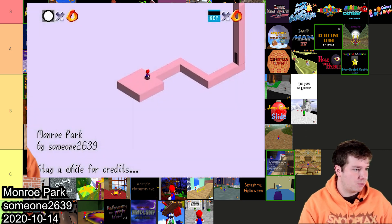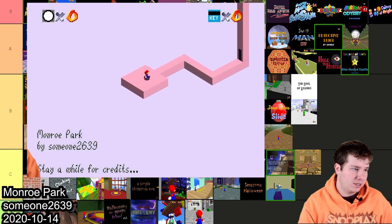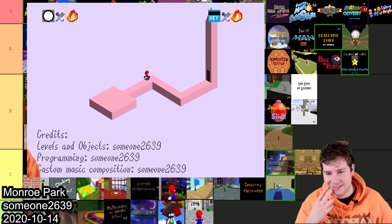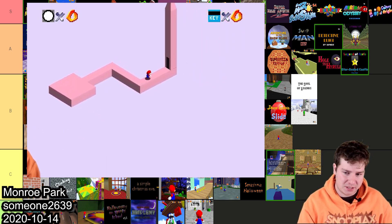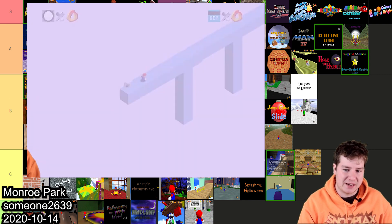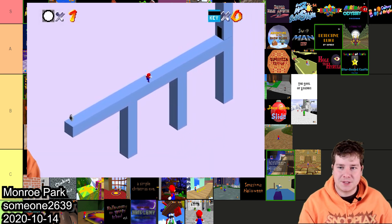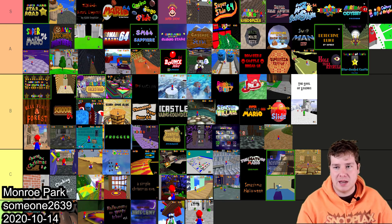Monroe Park by Someone2639 ended up taking 12th place. I really think this one should have placed higher — I think it got penalized because it's not that Zelda-esque. You have to go around with a bunch of different perspectives and it's one of the most unique hacks I've ever seen. Just because of the forced perspective and how unique it is, I gotta throw this one in A.